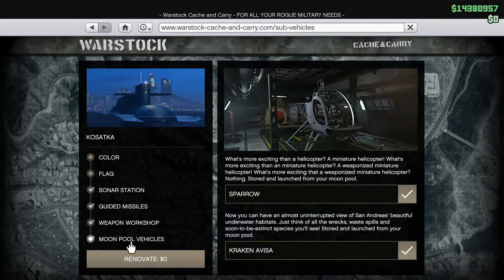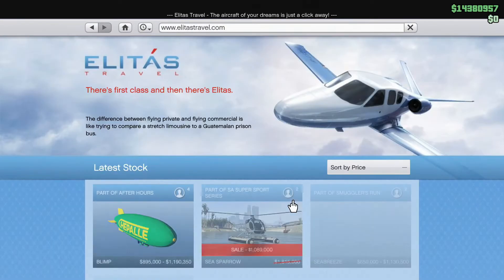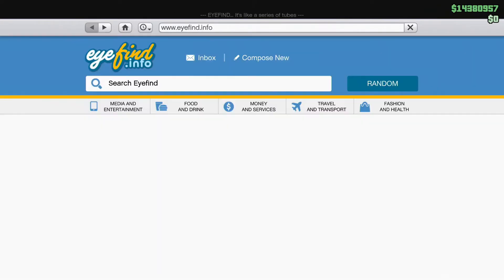For discounts, all the upgrades for the Kosatka are discounted, which is really useful. You also have the Buzzard in discount, which is a very good chopper — if you have the money, go ahead and get it. The Sea Sparrow is discounted on Elitas Travel, but I don't really recommend it as it's not very useful.